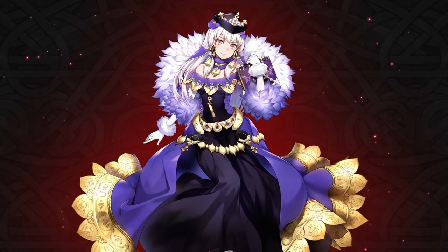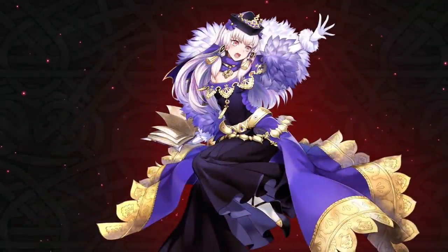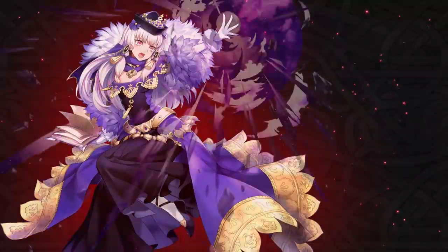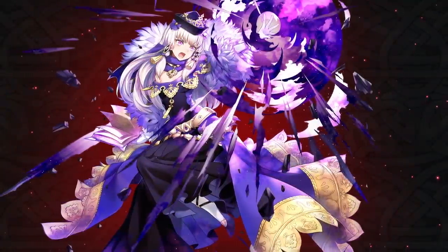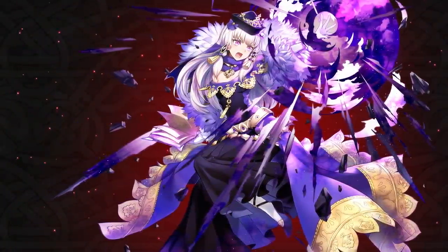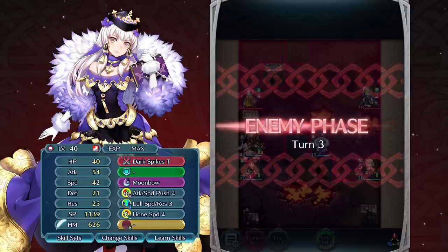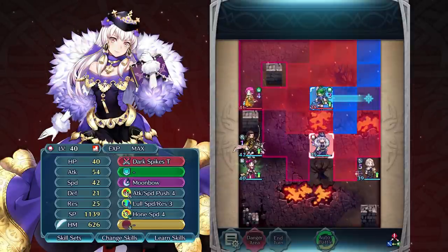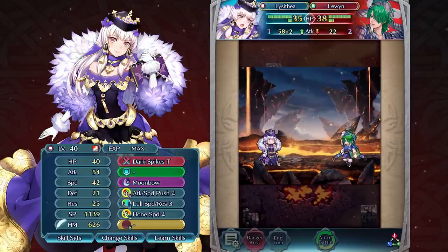Last up is Lysithia. Her hard work at the monastery has paid off with a newfound mastery over magic. She has also found an outfit that makes her look more mature, but it seems she still has a hard time resisting a good cake. Although this version of Lysithia is still a bit of a glass cannon, her versatility on the battlefield has grown along with her as she matured.